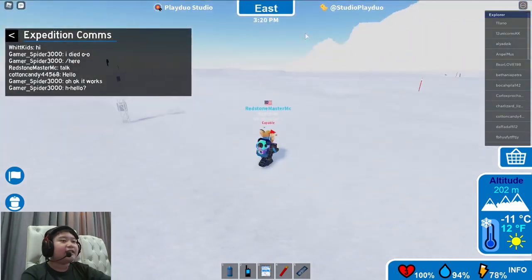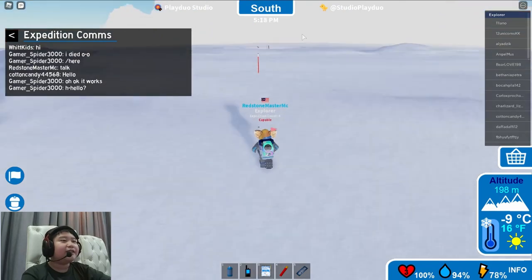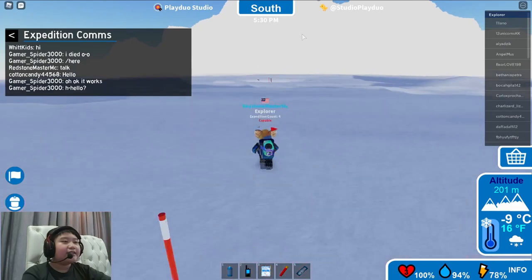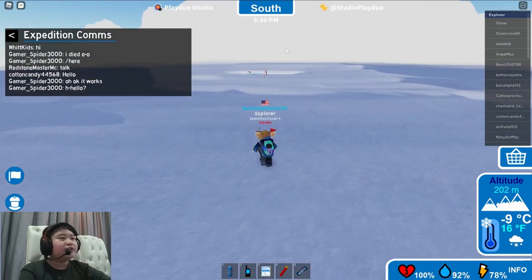Through the Ross Ice Shelf, you can see these radio towers - they give a weird sound effect if you go near them. The main thing is you just keep following these red lights, and soon you'll be at the Explorer's Cove.